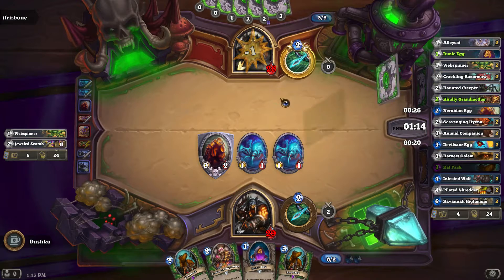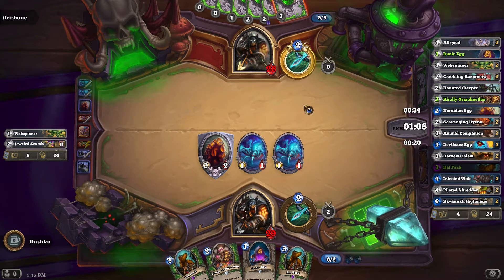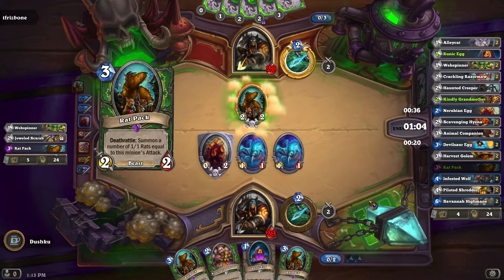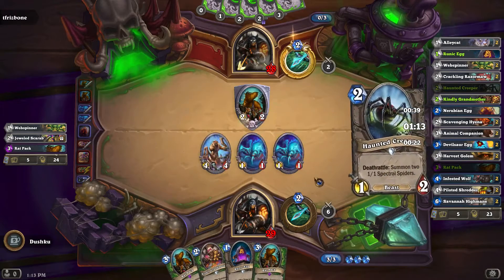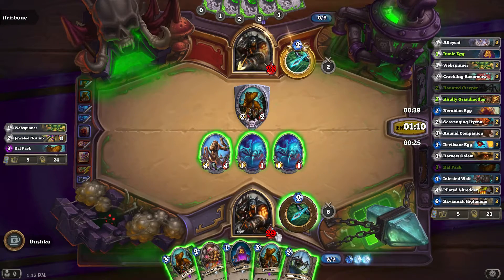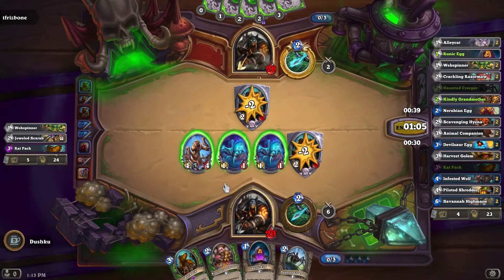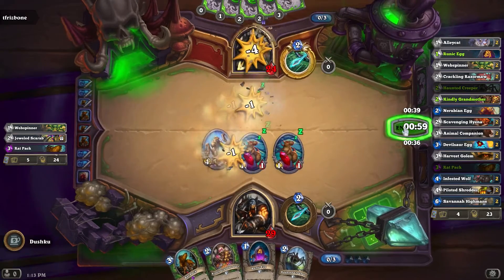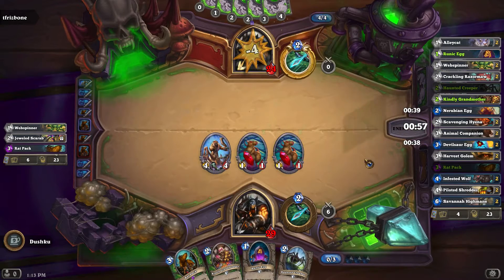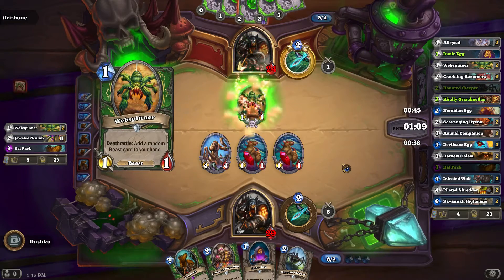Going into his turn 3 — the idea that everything he puts down won't be able to take out a 2/2; it's my only taunt so I figured that's kind of a no-brainer there. Going into turn 3 I've got the option of playing the rat pack or at least two. My rat pack kills his rat pack and the nerubian gets through, and my spiders kill his spiders — rather my spiders kill his rats, and that's significant because the spiders out of a haunted creeper are not beasts whereas these are.